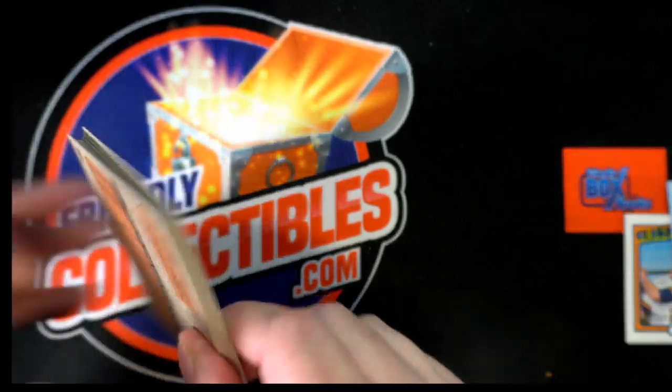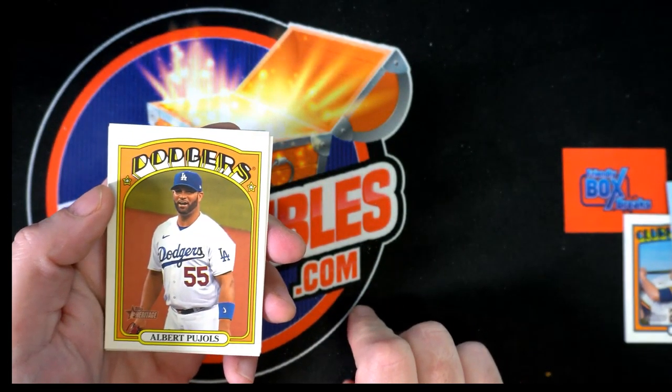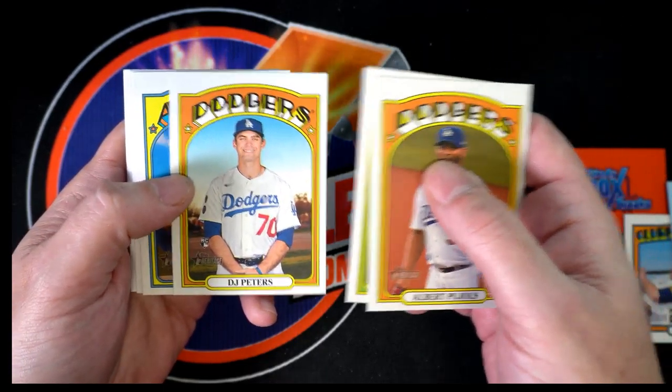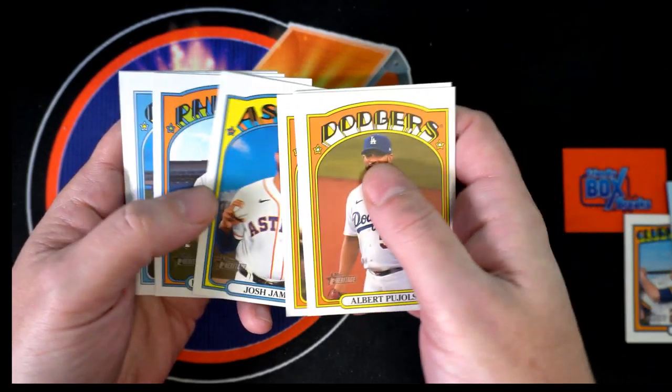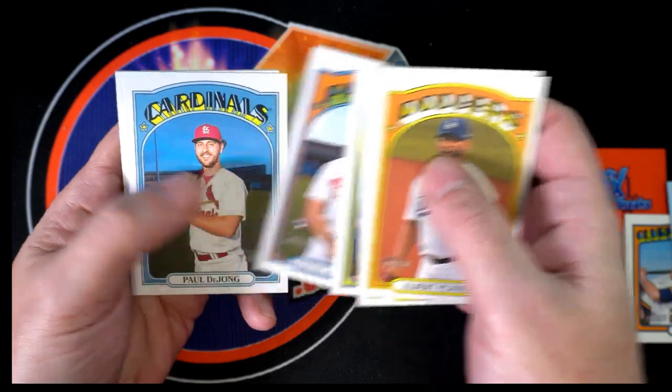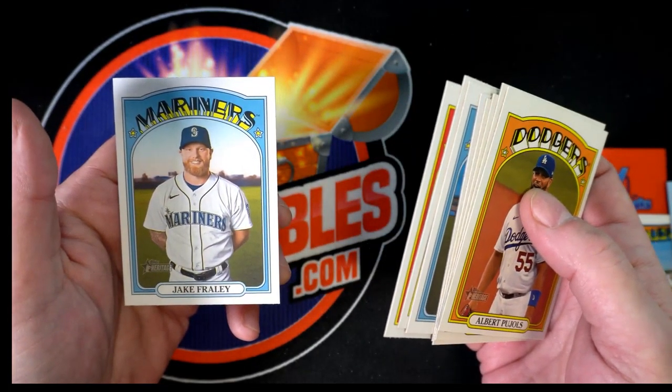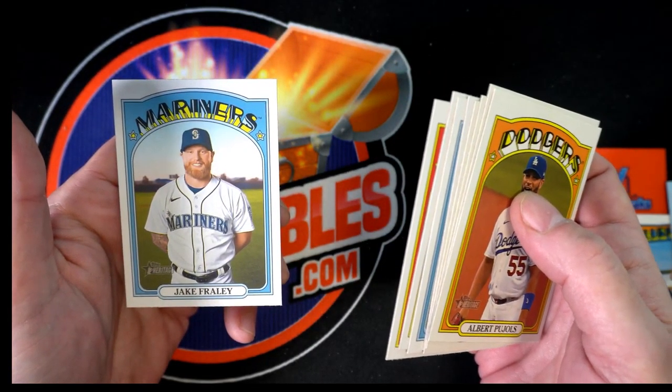Next pack. Mr. Pujols. Aquino. Peters. James. Marchand, De Jong, Perez, Miner, and Frilly. And that ends your three packs — good stuff right there.